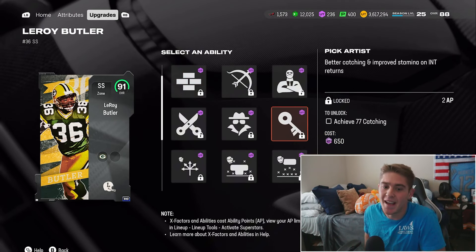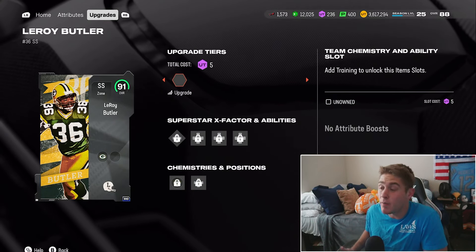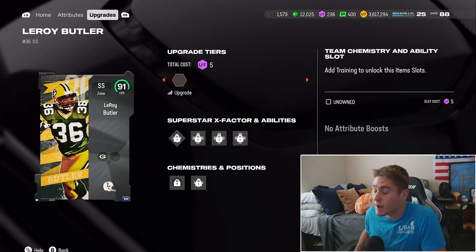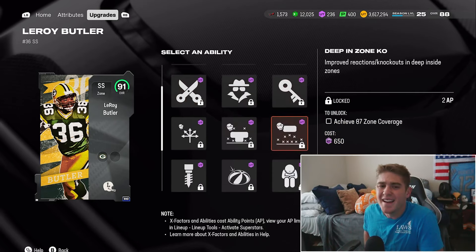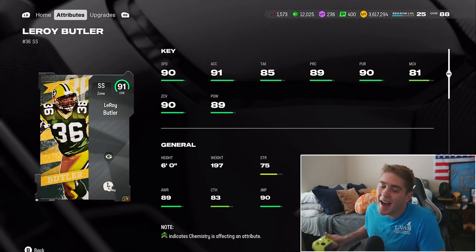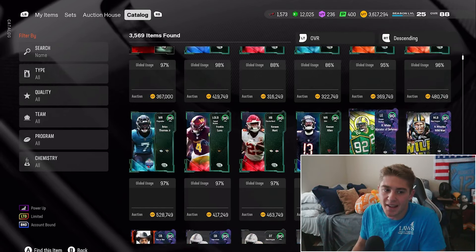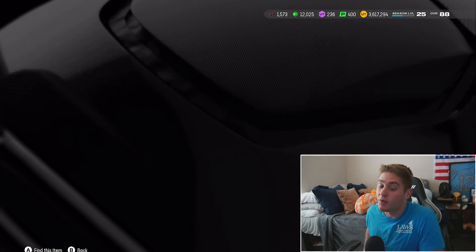Taking a look at his abilities, does he get pick artist? Does he have above 77 catching? He does get pick artist. If you guys don't know, pick artist is the best ability to run on your defensive backs and safeties. Anytime a player has above 77 catching — DBs, safeties, free safeties — they get pick artist. You need to have pick artist all over your field. As for other things this card gets, nothing. It's a 91 strong safety, it's a limited time, it's a good card, but 81 man coverage. I honestly felt better about it last night, but still not awful. I just didn't remember how bad that man coverage was — I thought he had like 84 or 85 man. 81, I don't know.